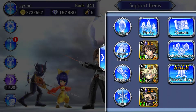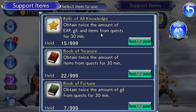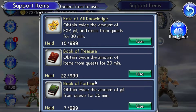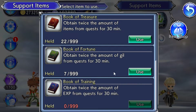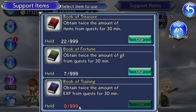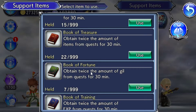If you click Support Items, there are certain items like the Relic of Knowledge — clicking Use gives you twice the XP, Gil, and items from quests. Don't waste these. There's also a book that gives you twice the amount of items, twice the Gil, and twice the XP simultaneously. I used all my training books during the autumn event — if you go in there with a low character and click the book of training you can get a lot of XP, probably maxing them out within an hour or two.